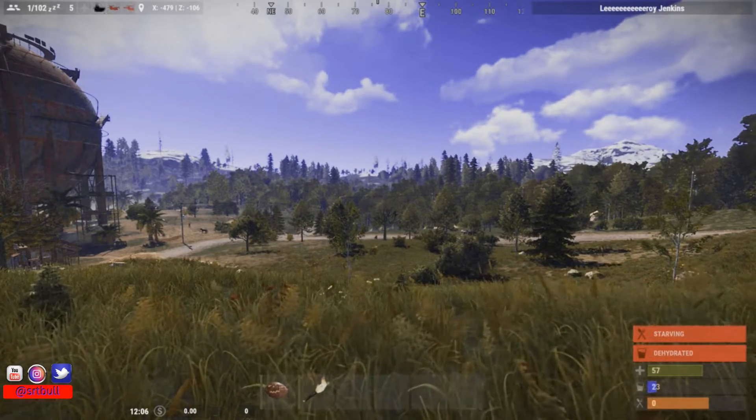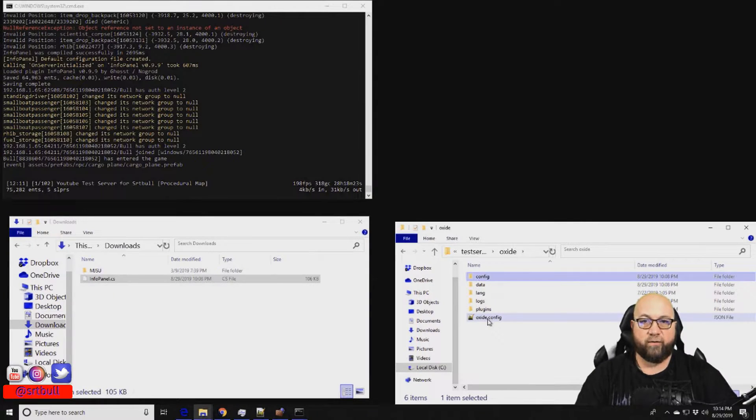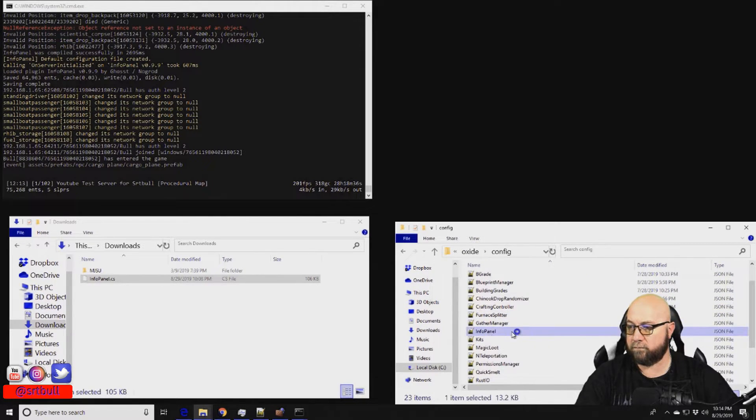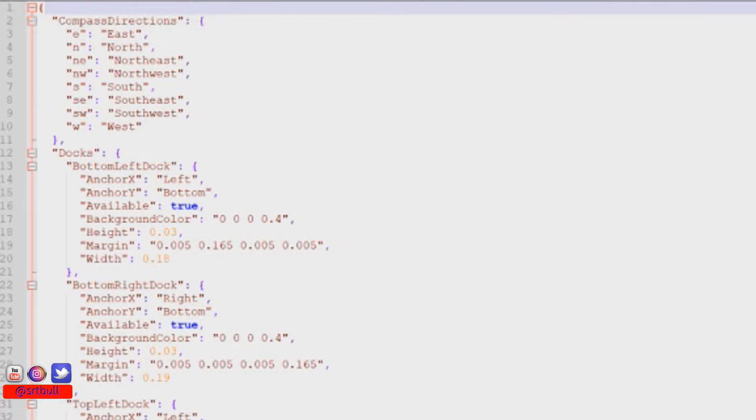Let's head back over to server side so I can show you the inner workings of the plugin and how to make important changes. After the plugin has been installed, you can access the configuration file in the config folder inside Oxide. This is what the default config file looks like when you first open it — I haven't made any changes. The top section is compass directions. This feature is basically obsolete now because we have the in-game compass, and by default it's turned off in the config file, so it's not something you have to deal with.